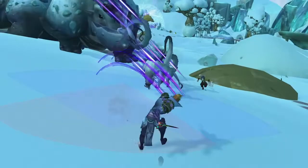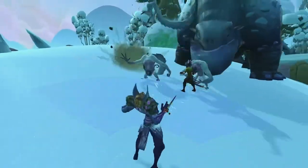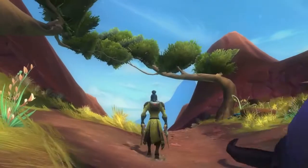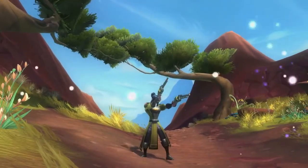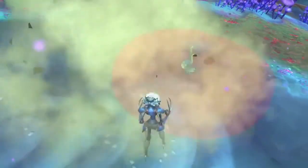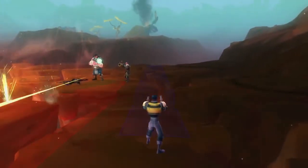It also works great with our existing creature telegraphs. Telegraphs felt pretty awkward when combined with traditional MMO targeting — all you had to do was use an ability to snap back to the enemy. Not much skill. Freeform Targeting is the missing link. This means that while your enemies can miss, so can you.